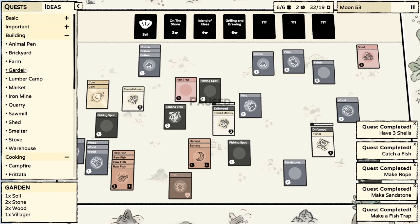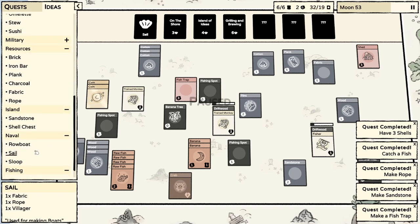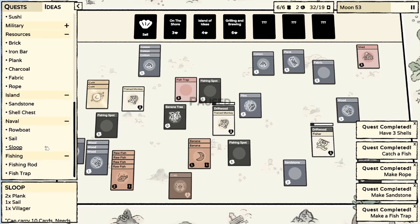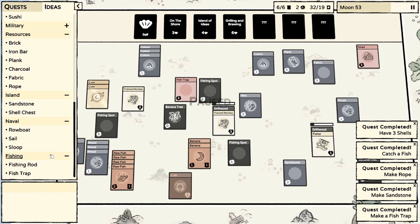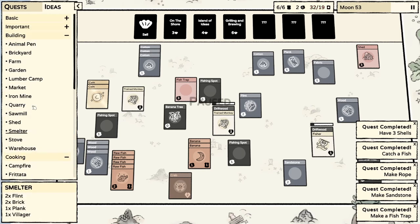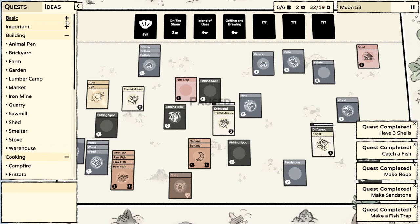We need two planks for the animal pen, and I still need a stick to make a fire pit. We can't really do much with the plank right now. Where is stick in the crafting? Let me check basic crafting.